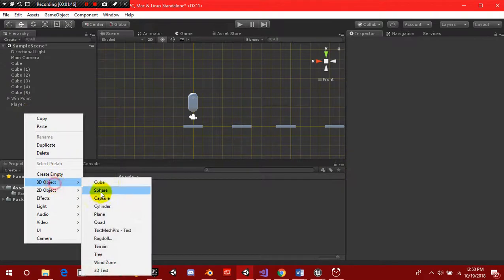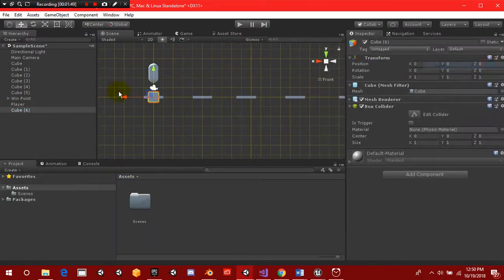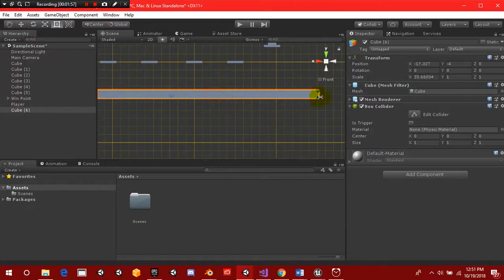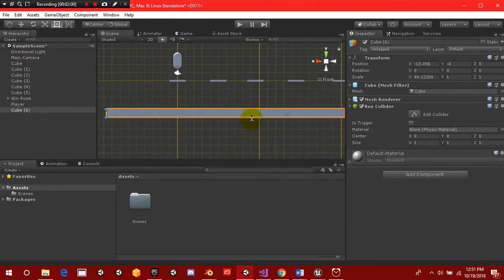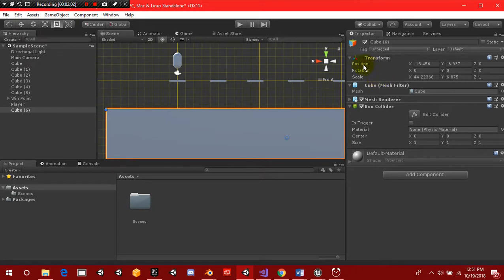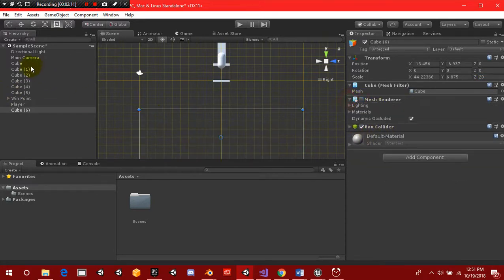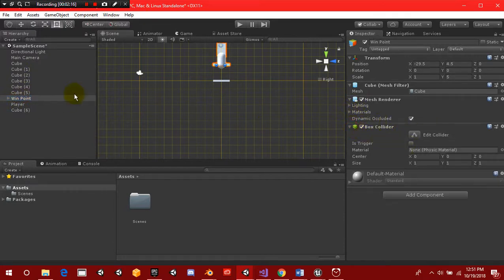We also need to set up another cube — reset its position and drag it down a little bit. This is going to be our reset cube. We'll press T to use the scale tool and scale on Z by about 20. We're going to set this to 'Is Trigger' and remove the mesh collider. I also need to double-check the win point — on our win point we need to set 'Is Trigger' as well. So I'm going to call this 'reset cube'.